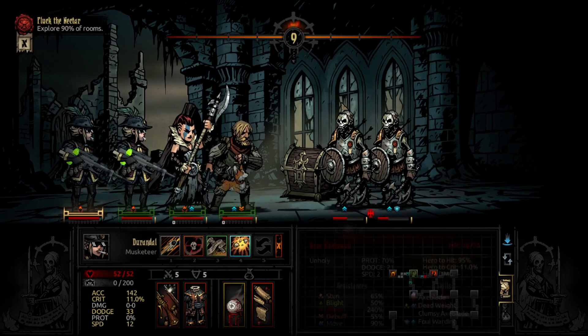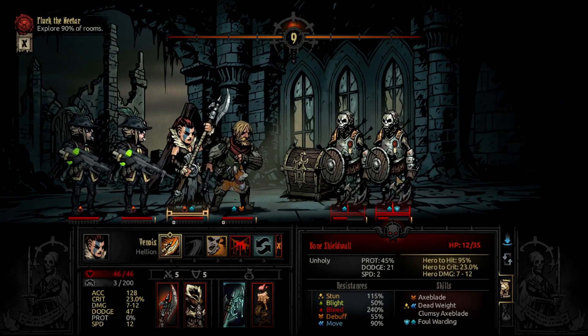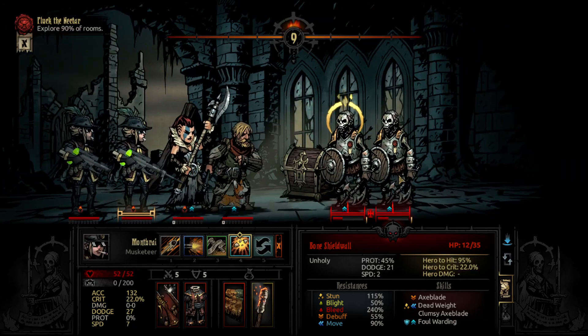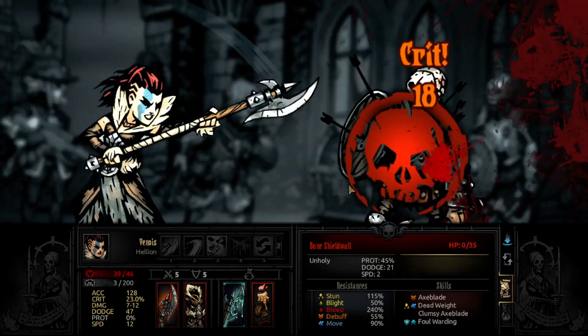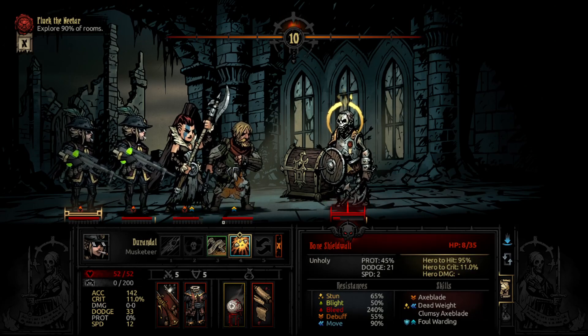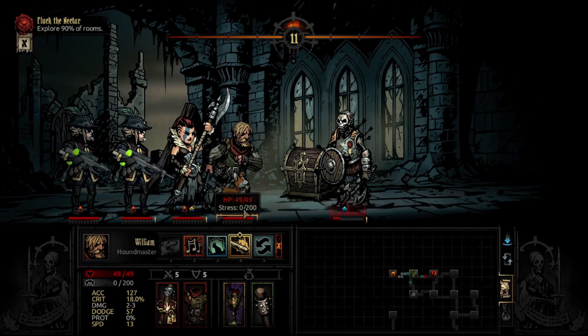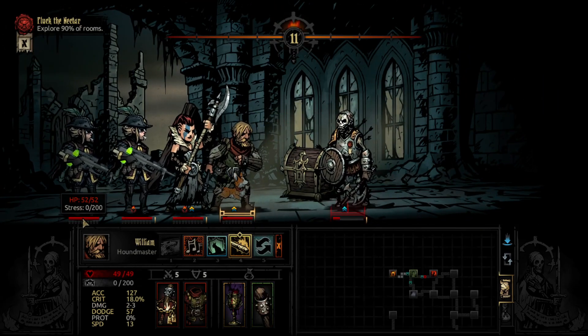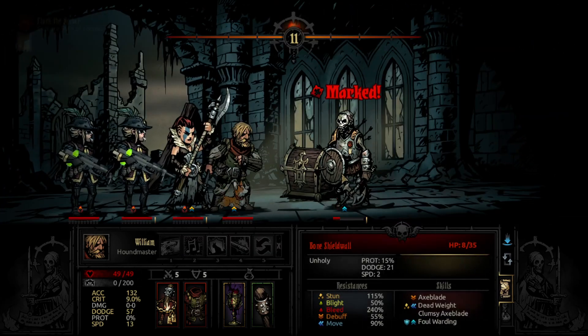A blazing star is born — looks good. Lots of stalling. Full stress, full stress, zero stress, full HP, full torch — pretty good, let's go.